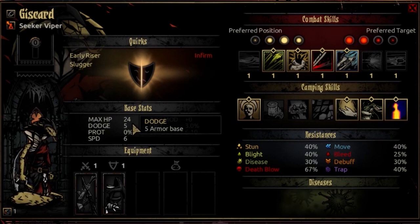The Dodge starts at 5 and progresses to 25 — a rather normal, average progression, the same as Crusader or Bounty Hunter. The Prot is 0, as all classes seem to have — not really a plus or a minus. The Speed is high, starting at 6 and progressing to 7 at 3rd resolve and 8 at 5th resolve, the same progression as an Occultist.